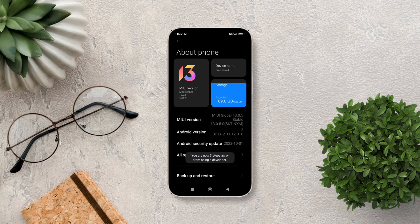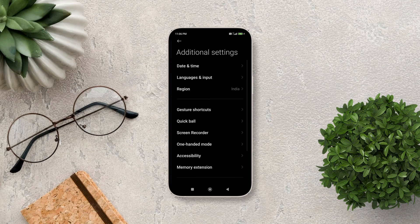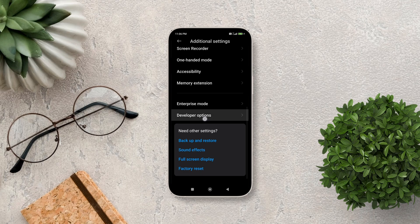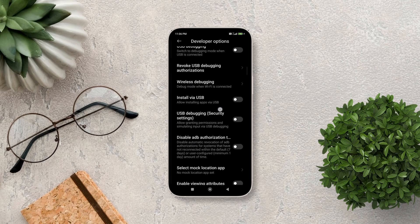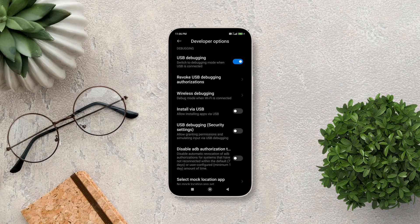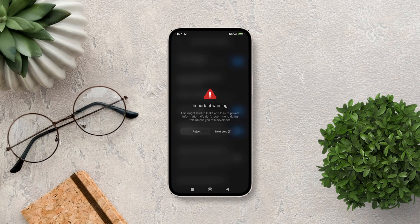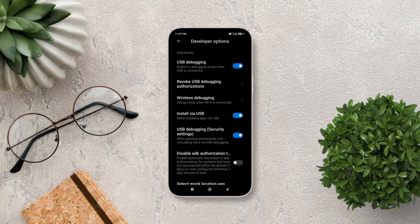To get started, go to Settings, tap About, and tap on MIUI version multiple times until you get a toast saying you're now a developer. Then go back to Additional Settings, scroll down and open Developer Options, scroll to the Debugging section, and turn on USB Debugging. Since enabling this gives your computer control over your phone, make sure you use a trusted computer. Tap OK, also turn on the Install via USB option in the USB debugging security settings, then connect your phone to your computer via USB cable and select File Transfer.